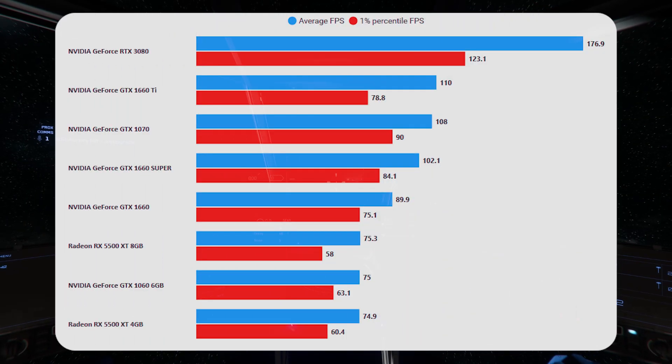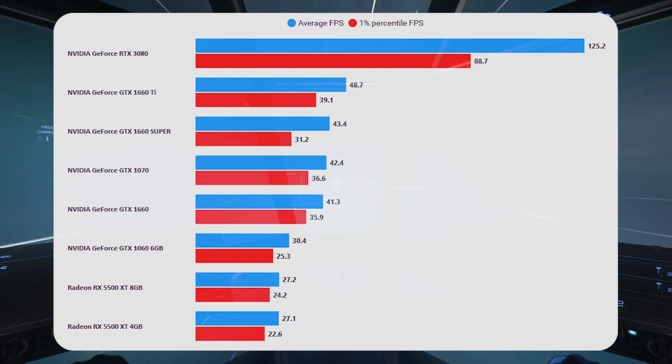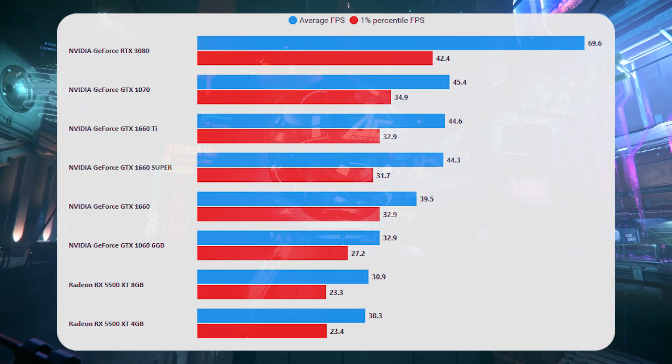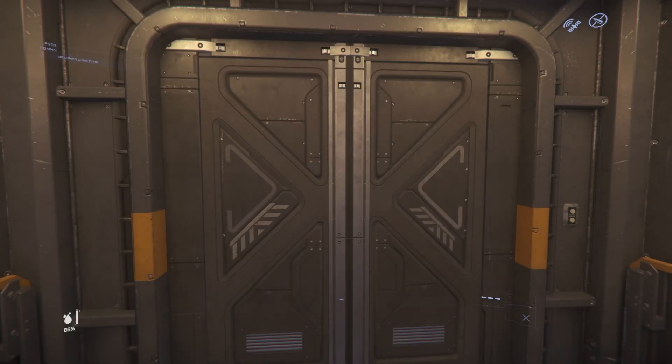Looking at the 1070 benchmarks, results jump around a little bit — sometimes higher than the different 1660 models, sometimes lower. That's probably down to the GDDR5 memory this card has, as well as the base 1660 model. It also has a different architecture, not the same generation as the 1660 series. So depending on what you're doing, you'll see it's better in some areas and worse in others.